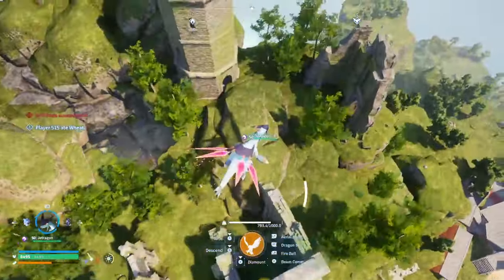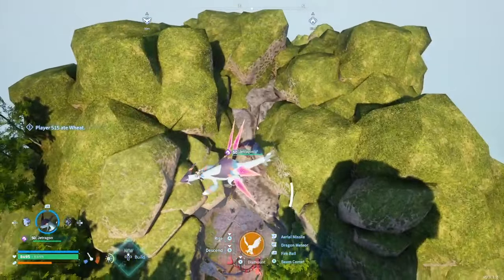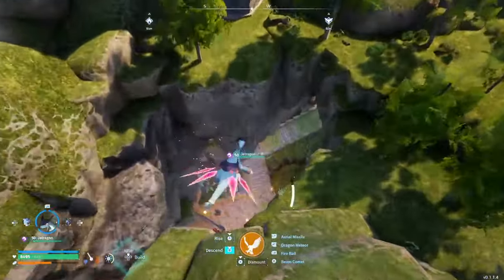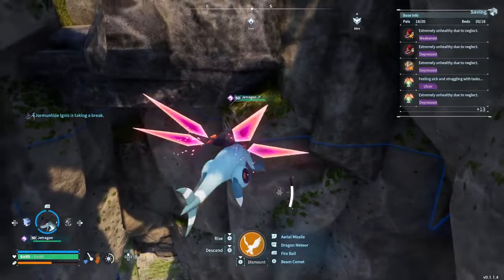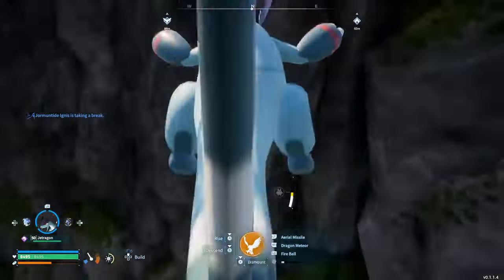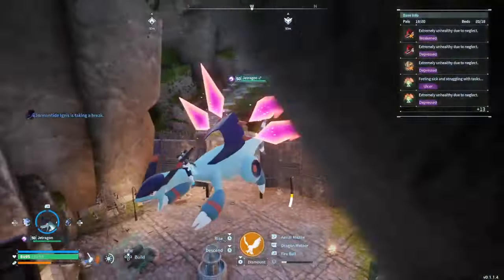Another cool thing — too bad the pal box's height isn't infinite, because I planned on building stuff up here. The pal box's height is not infinite, sadly — you can see right there, the line stops right here. But anyways, you can come down through this hole above us and you're right into the base as well, right into everything.